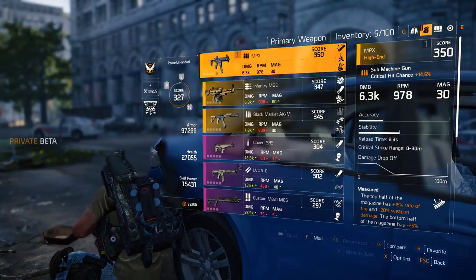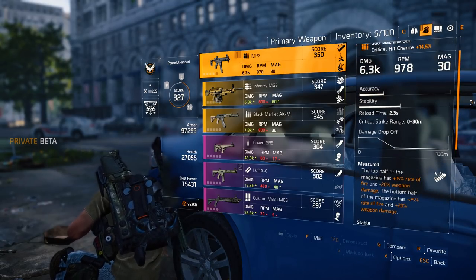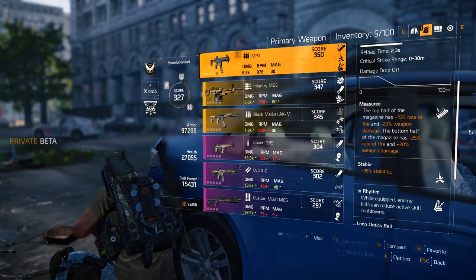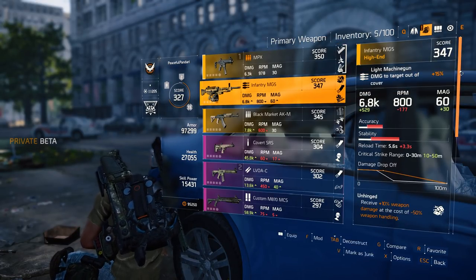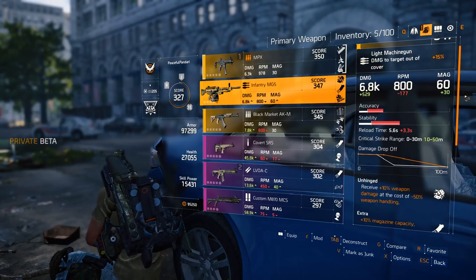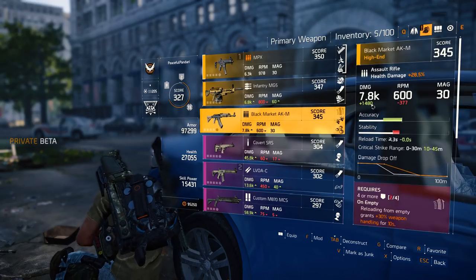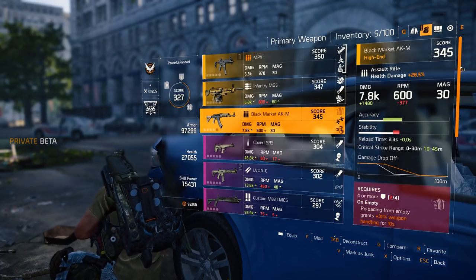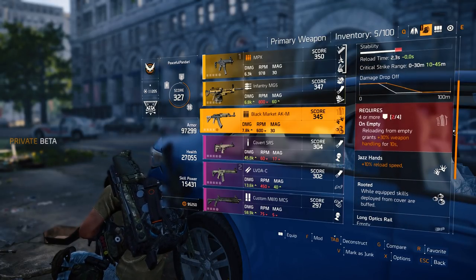The statistics on the weapons have mostly remained the same, but there are a few notable changes. Besides the stats seen before, the critical strike range is a new addition, indicating the range from where critical hits are effective. On top of that, range is now displayed in a chart to more accurately present the weapon's damage drop-off.